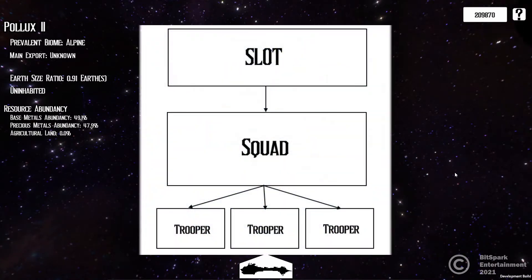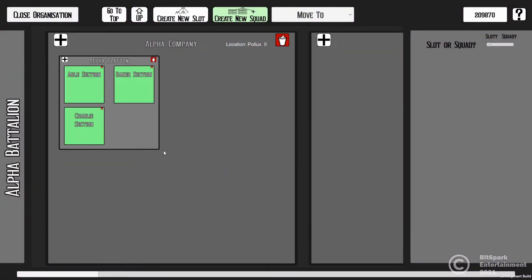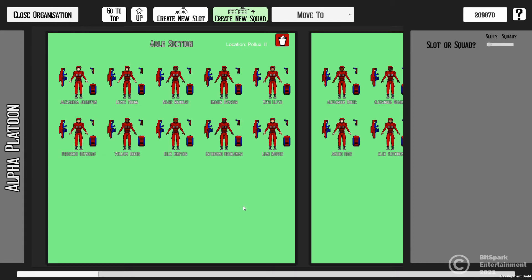Slots contain slots and squads, while squads can only contain troopers. Here we can see our force organisation screen, which allows us to organise our force however we want. Slots and squads pretty much just give us easy grabbing points for choosing what troopers we want to take where and what actions we want to do with them.